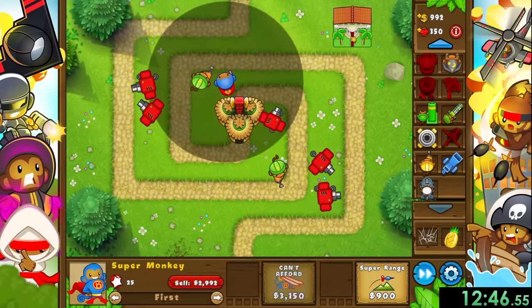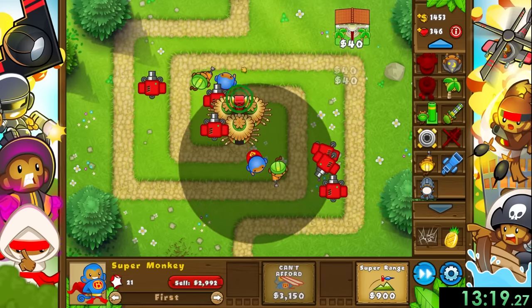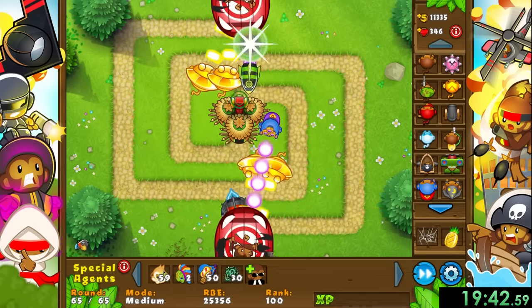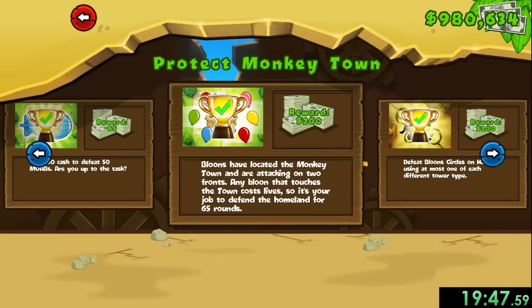The entire strategy is pretty much just super monkeys. We'll want to place a super monkey on both ends just like our engineers and work them up to sun gods with epic range. That's pretty much our strategy - going from sun god to sun god until finally we reach round 65 and finish it out with the help of some moab assassins.